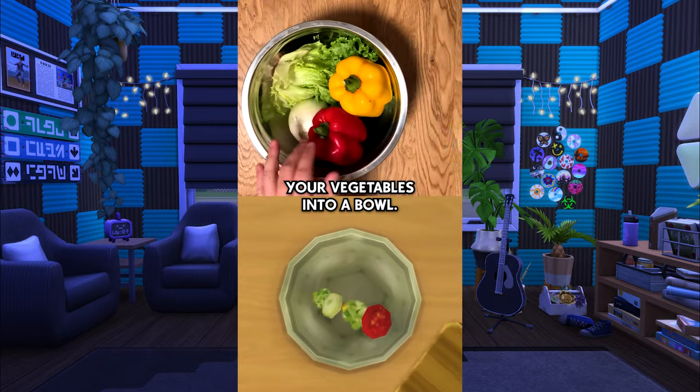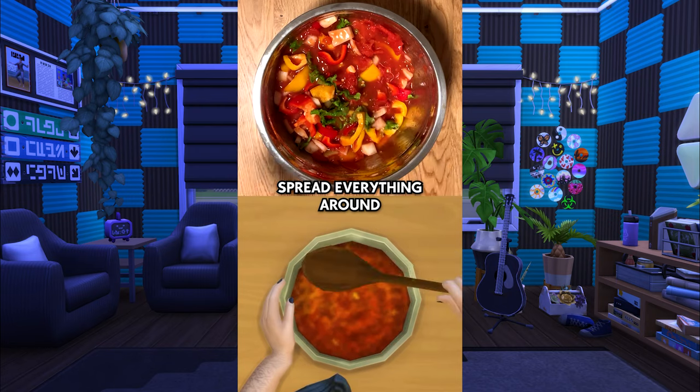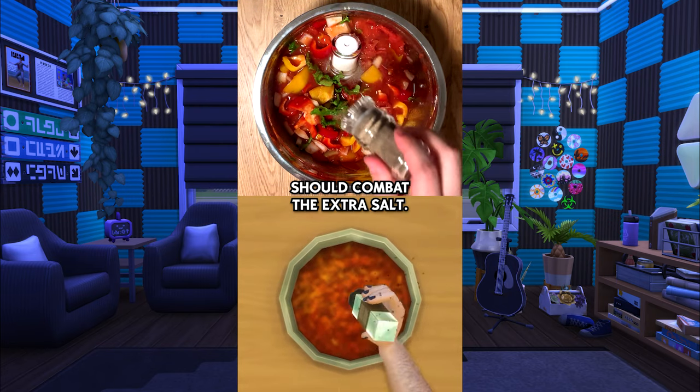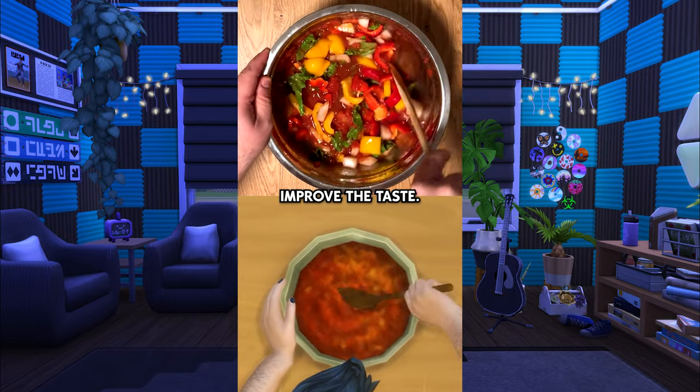Go ahead and dump your vegetables into a bowl. Once it becomes a marinade, give it a good mix to spread everything around. Add some sa- some pepper should combat the extra salt. Give it another mix. In hindsight, the extra salt should help improve the taste.